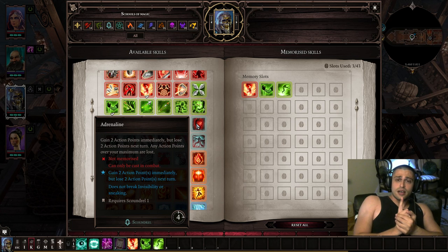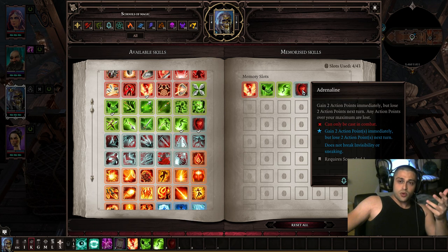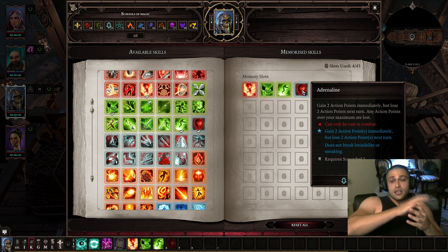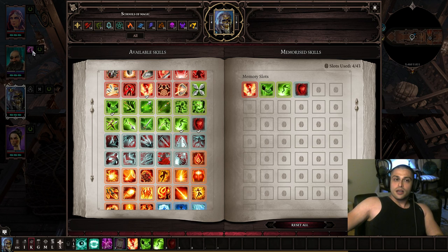From scoundrel, only requiring one point, and which should be on every class you play absolutely, is Adrenaline. It gives you two action points immediately. So if you go with a four-man party instead of four starting action points, use Adrenaline and you have six — meaning you can burst your main enemies very quickly. If you have Adrenaline on all four characters, instead of 16 action points you'll have 24 in the first round.